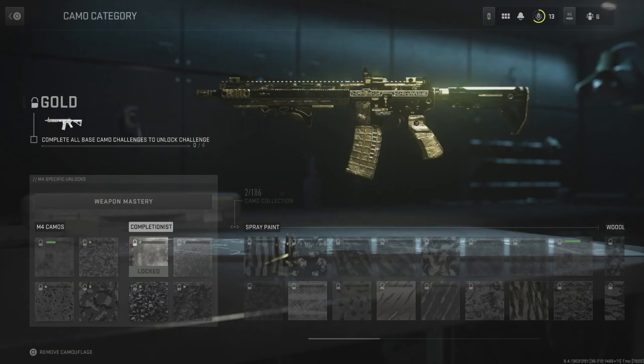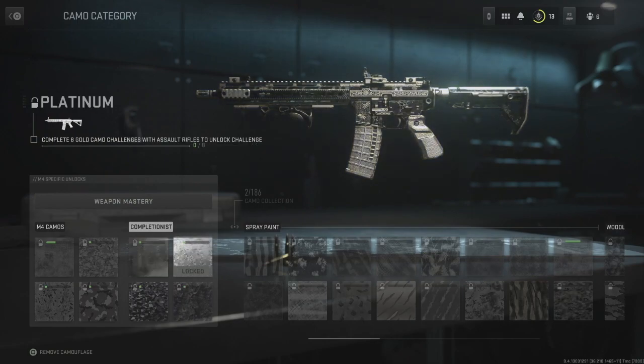The way to do it is to first unlock gold camo, which means unlocking these four camos here. Once you've got that, do that for every single assault rifle, SMG, or whatever weapon class you're trying to unlock. Then there'll be another set of challenges to unlock to get platinum camo.